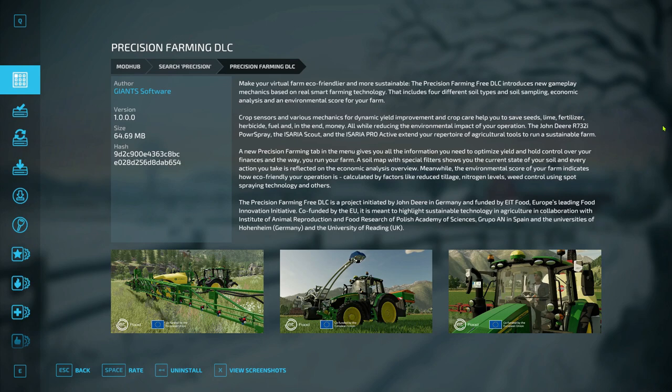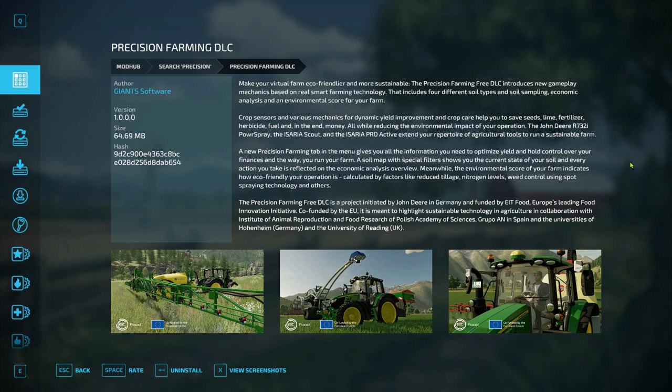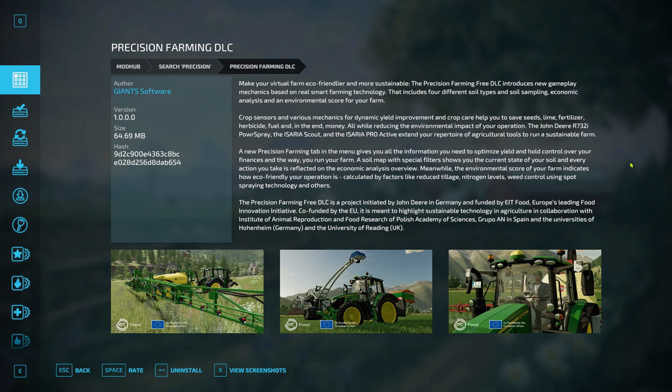So if you open the Precision Farming DLC once you've selected and downloaded it, you'll come to the explanation of what it does. It says it makes your virtual farm eco-friendlier and more sustainable. The Precision Farming free DLC introduces new gameplay mechanics based on real smart farming technology, including four different soil types, soil sampling, economic analysis, an environment score, and crop sensors.